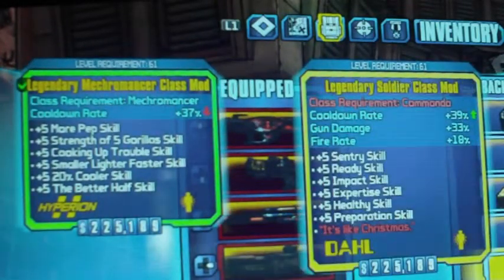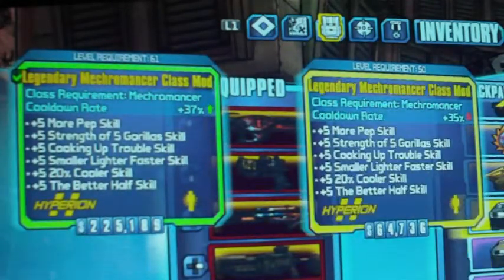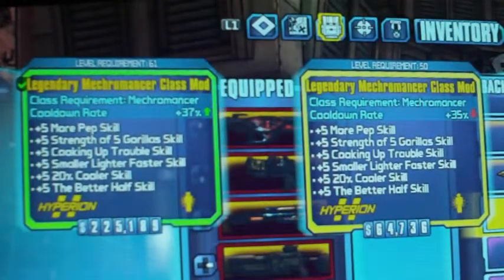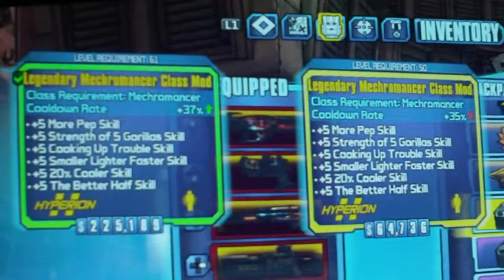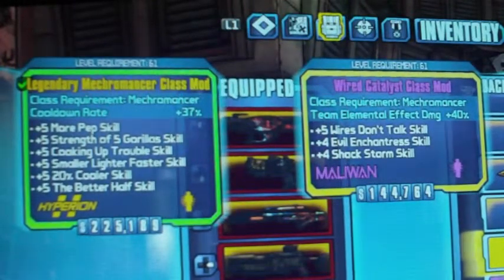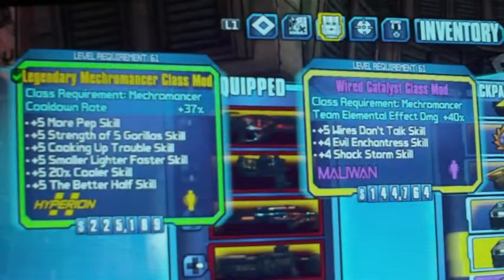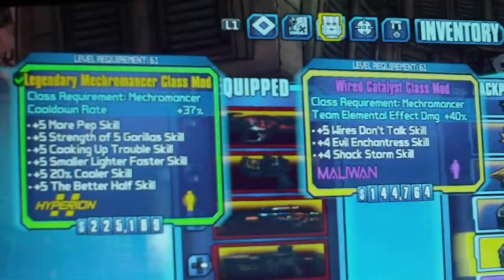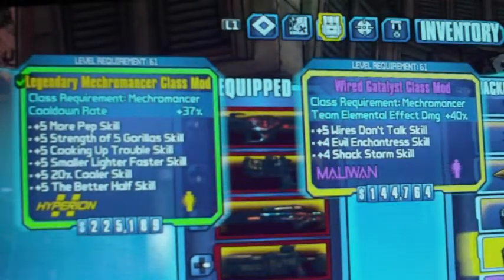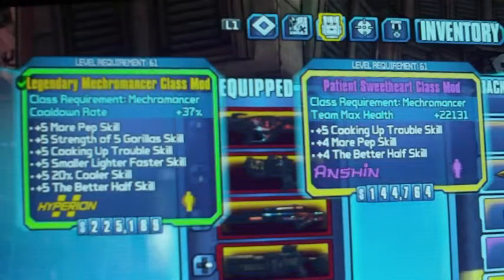Beyond that there's another Mechromancer class mod — another legendary but that's a level 50 — but it still gives the same amount of skills; it doesn't matter level 61 or 50. Then you got the Wired Catalyst that gives team elemental effect damage, so if everybody's running some sort of element like slag or shock it'll have 40% more damage. Then you got the Patient Sweetheart team max health at 22,000 — pretty good.